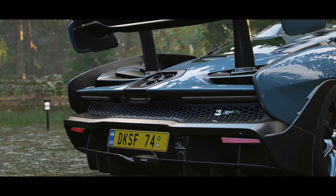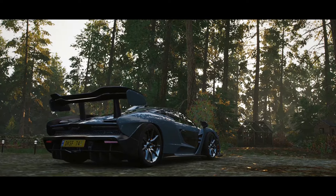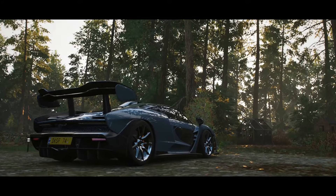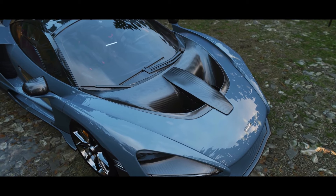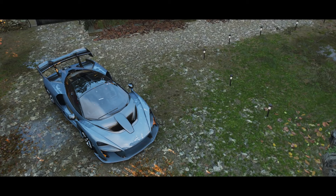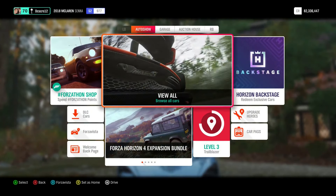Hey guys, it's Dresden, and welcome back to another — and probably my last — episode on Forza Horizon 4, at least one of my last episodes. In this episode, I've been saving up a lot of wheel spins for challenges that we did not have time to do. So I have lots of super wheel spins and normal wheel spins, and we're going to go ahead and do all those now. I'm in the McLaren Senna, the cover car for the game, because I thought that was fitting.